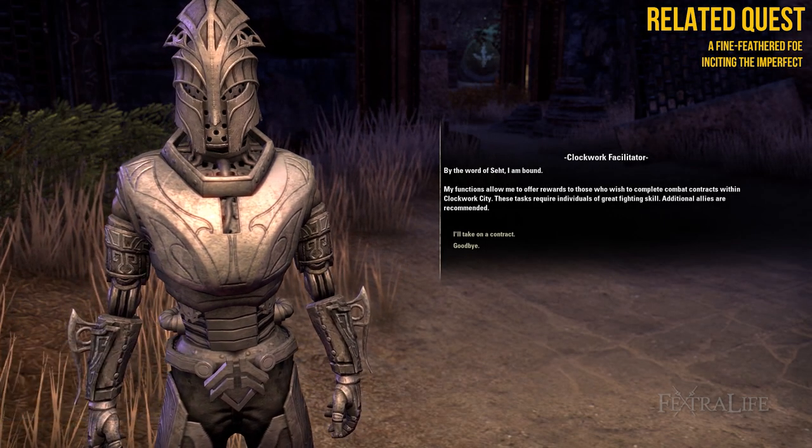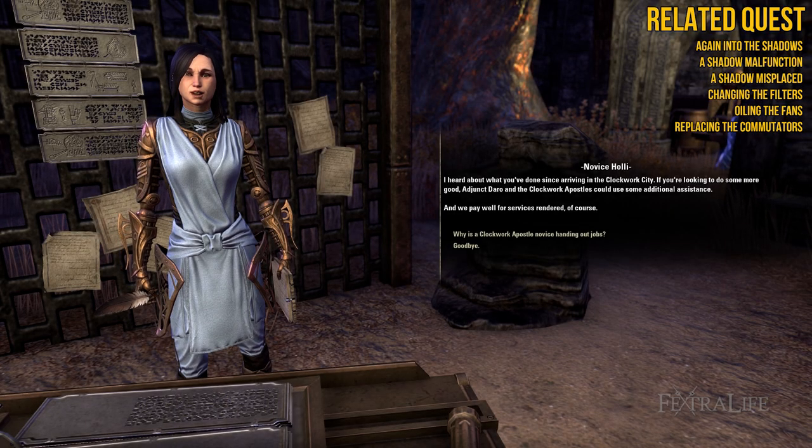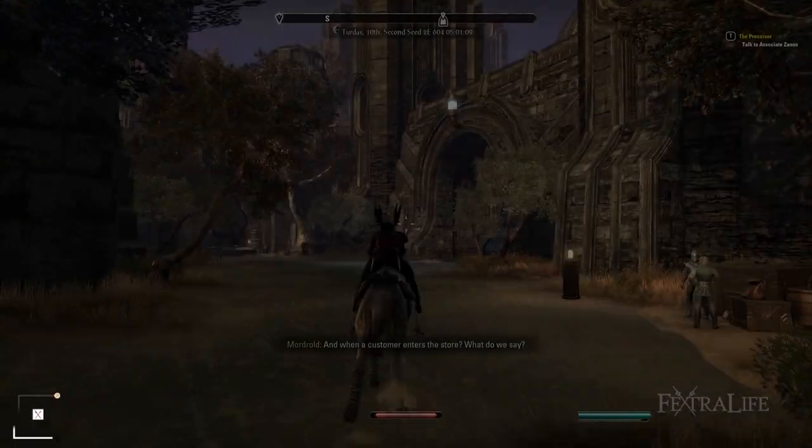Clockwork Facilitator Contracts: gain access to the Brass Fortress to unlock these. Clockwork Apostles: find and complete quests for the Shadow Cleft and the Halls of Regulation.